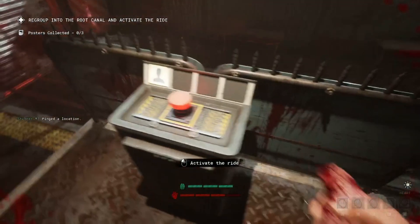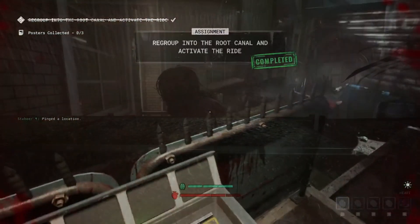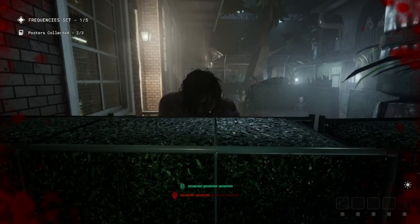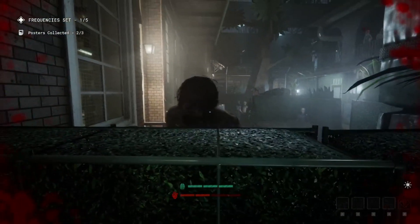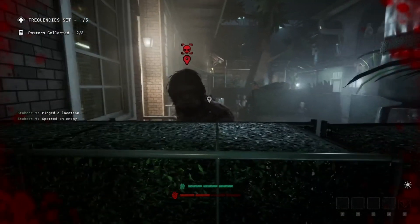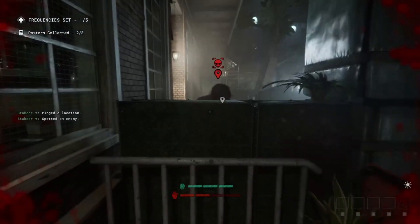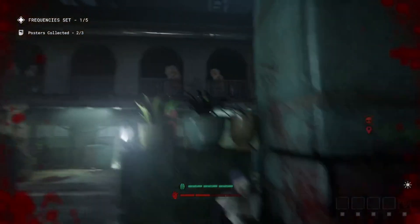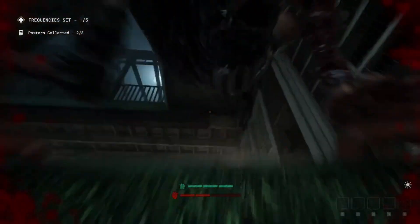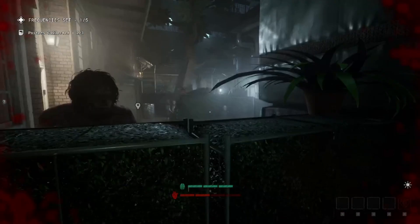The other setup for this is they can vault the side that I'm currently on, but they cannot vault that side. So what you want to do is when they're following you, jump the side that I'm on, as I'm about to show. So I jump it, I wait for them, and as soon as they jump, I'm going to jump back over and just stand still, and they're just going to look at me.